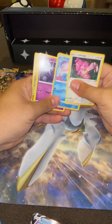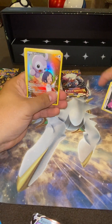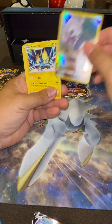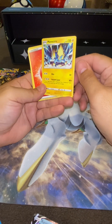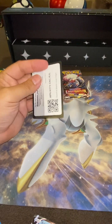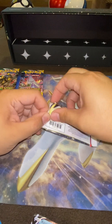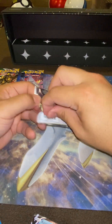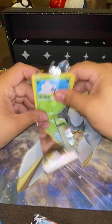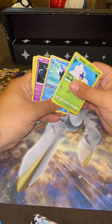Stantler, Horsea, Shellos, Castform — Trainer Gallery! Finally got one. Double hitter? No, not a double hitter — just a rare, non-holo. Here's the code for that pack. Let's keep at it. Another Lost Origins pack, and we're going to get to the Evolving Skies.